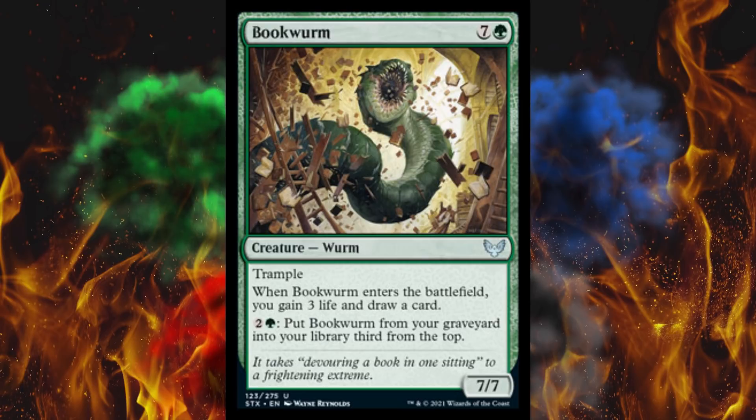Next up, Bookworm. It's an 8-cost 7/7 with trample. When it enters the battlefield, you gain 3 life and draw a card — apparently green's the new card draw color; that's working out real well for the meta. You pay 3 and you can move it from your graveyard to your library, 3rd from the top. Great.